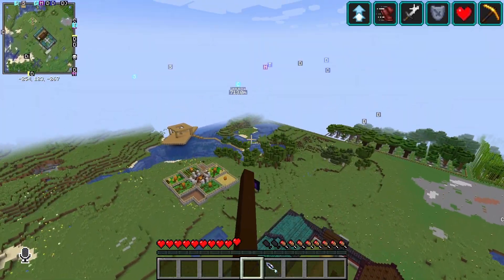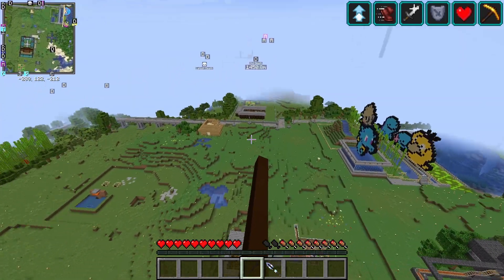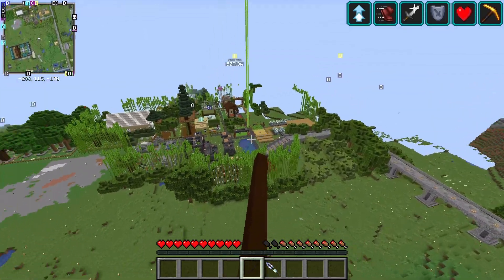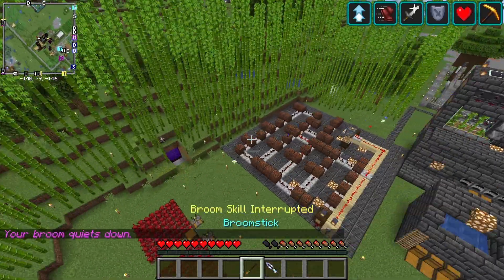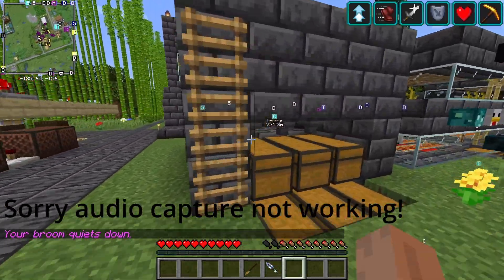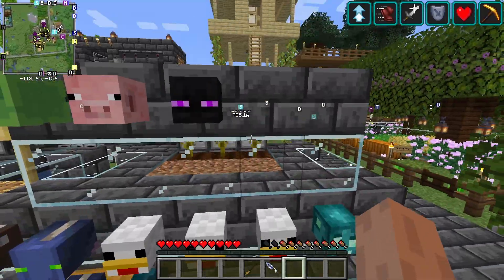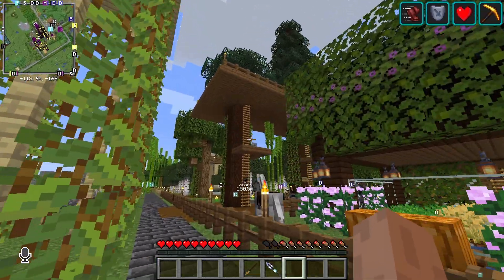Iron farm. Let's fly to somewhere else like spawn - let me find a spawn point, spawn village. The coffin dance music box in spawn town, the automated stuff - I think automated pumpkin farm. There's the treehouse of care for Precious as well.